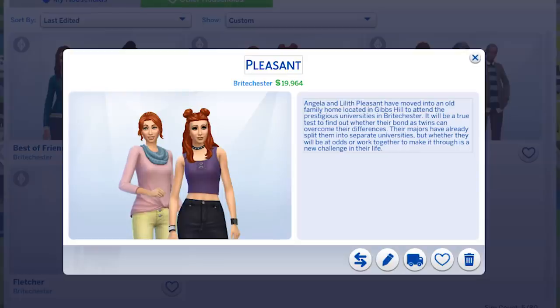Angela and Lilith Pleasant from The Sims 2 make a return. I was very excited for this — their traits reflect them as people very well, similar to The Sims 2, and I like how the storyline carries on with them going to different universities. But I still have an issue with the family trees in The Sims 4 — it says they have an ancestor but it's just a greyed-out picture. It's not that hard to create a proper family tree; adding something like that would make a big difference.